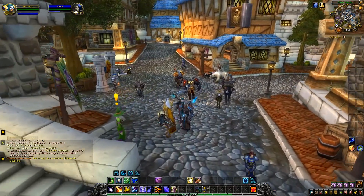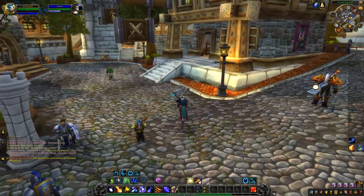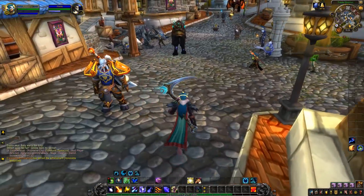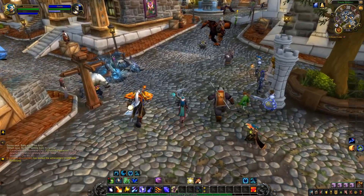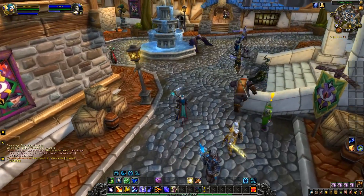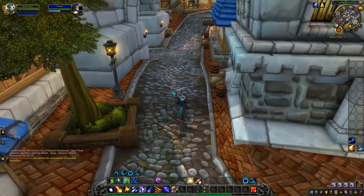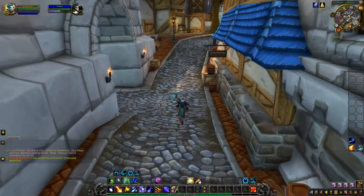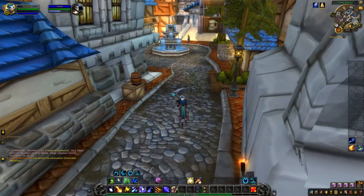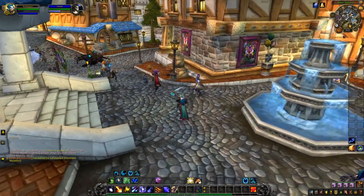All right everybody, so as you can see, we are in Stormwind now. I'm going to go over some of the gear you're able to get. You're able to get the different transmog sets: the Ravager set, the Trickster set, the Warden set, Stonecloth, Darkmist, Sparkle Shell, Saltstone, Steadfast, Symbolic. You can go through just so many different sets of transmog just from that one little farm, and they all sell for anywhere from about 2k up to those plans that could sell for potentially 100k.